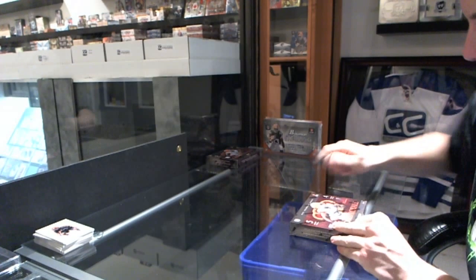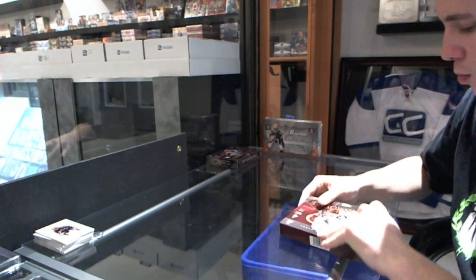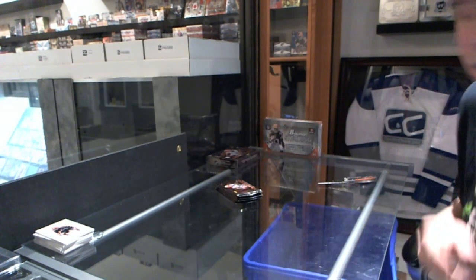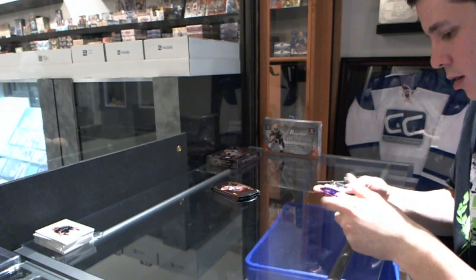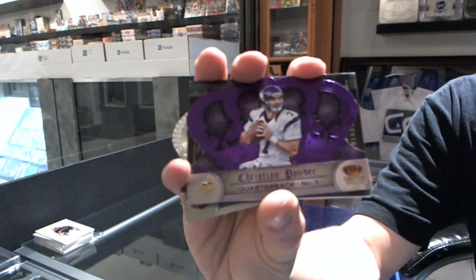Continuing on, CNC group rate number F-30, we're under the two boxes of 2012 Crown Royal. We start with a purple parallel for the Vikings' Christian Ponder.